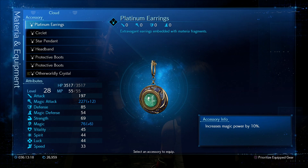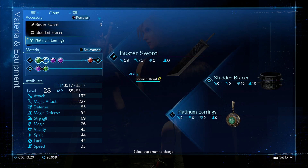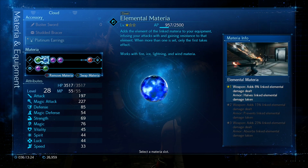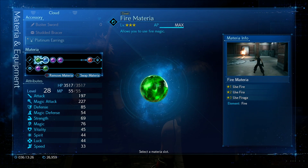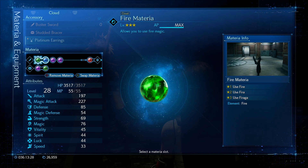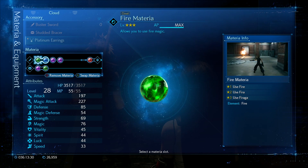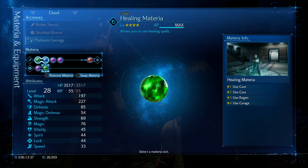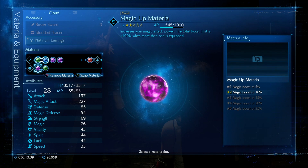Starting off, I wanted to give Cloud as much magic damage as possible, and I also added elemental damage and fire combined, because Abzu is incredibly weak to fire. I also added some magic up and stagger buffs in there to help. As you can see, I've got ATB assist, ATB stagger, and magic up materia in place for Cloud.